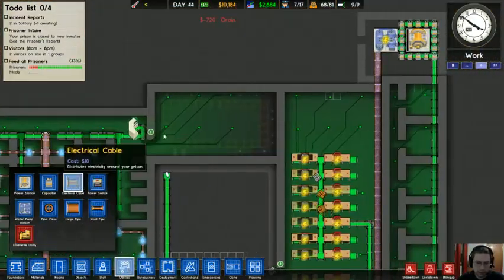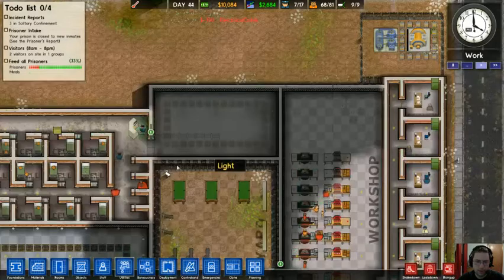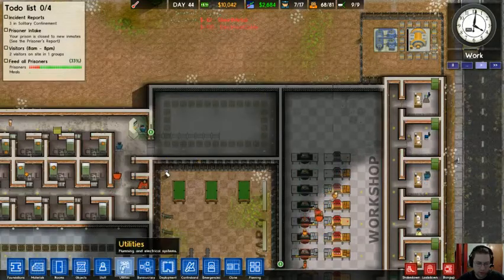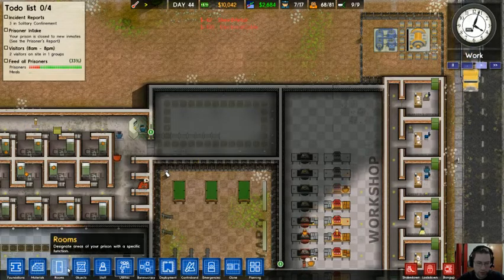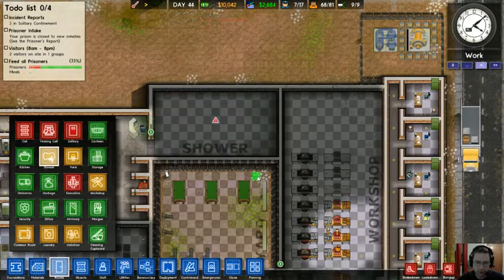I noticed the electricity is not getting quite as far as it needs to, so we are going to install electric lines in here. That is probably an amazingly great idea for a shower room, but who cares? Anyway, you have to go to rooms and designate this as a shower room.